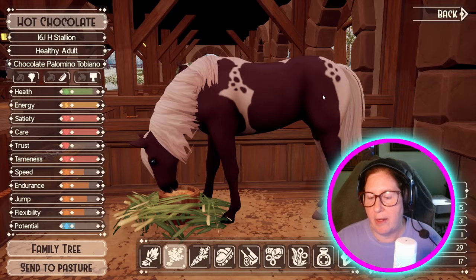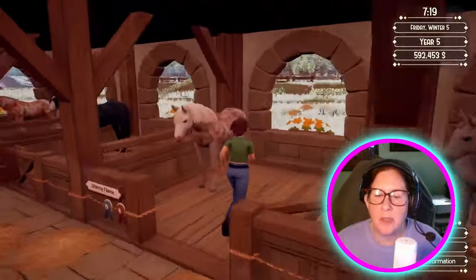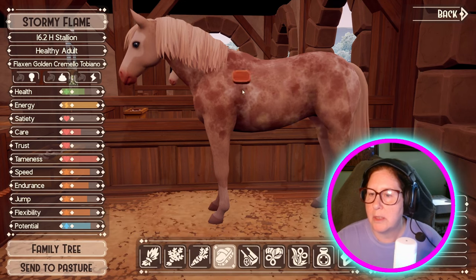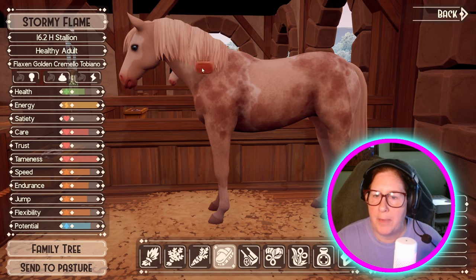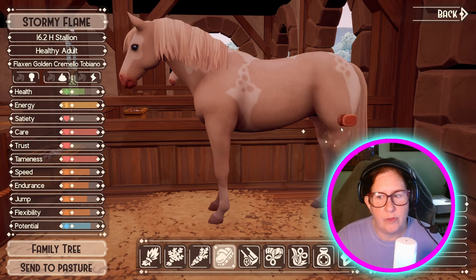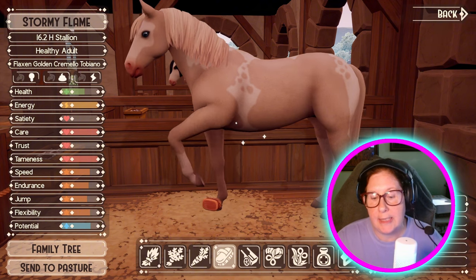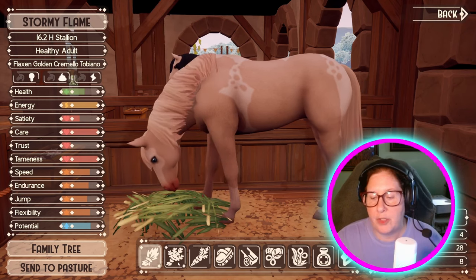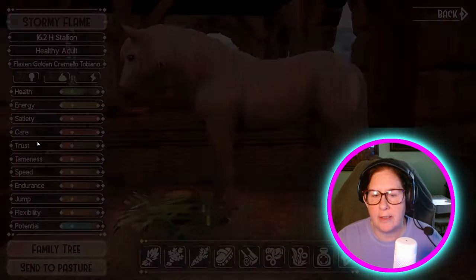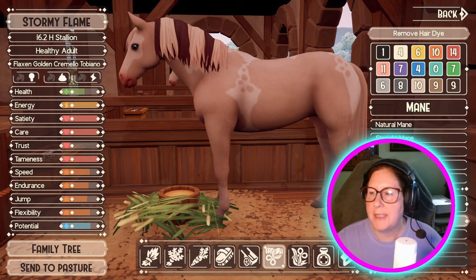Let's go down here and fix up Stormy who doesn't poop. And at some point — I think it's the expansion after next — the vet will come into play, weather will come into play, and health will come into play. They will be able to get sick. I wanted to try that on you — I wanted to try the chocolate dye. Oh, look at that — that's the chocolate!